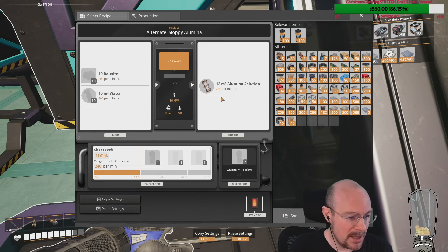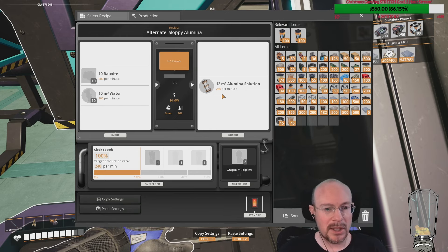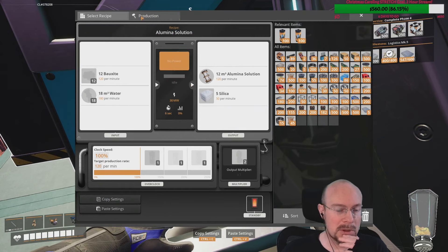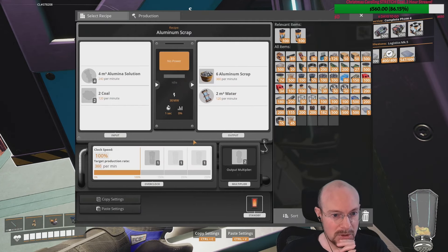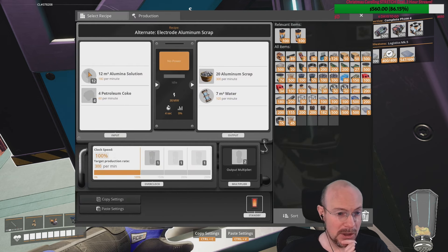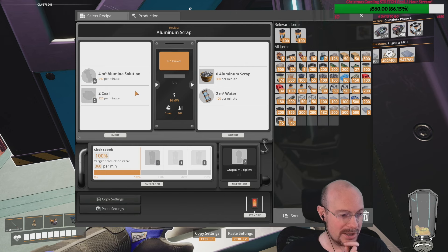You saw a thing about using wet concrete to balance the aluminum water waste — interesting. So that creates the alumina solution. From the alumina solution you make aluminum scrap, which requires coal and has a byproduct of water. There's another one that uses petroleum coke. You get a lot more aluminum scrap with this one, so I'll need coal for it. Why is it called sloppy? I have no idea.